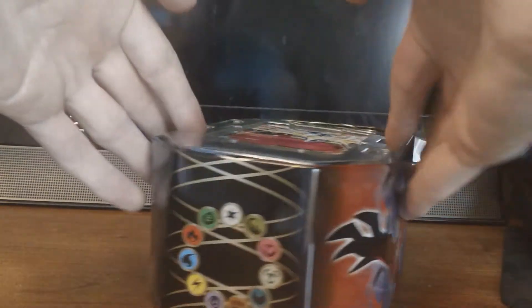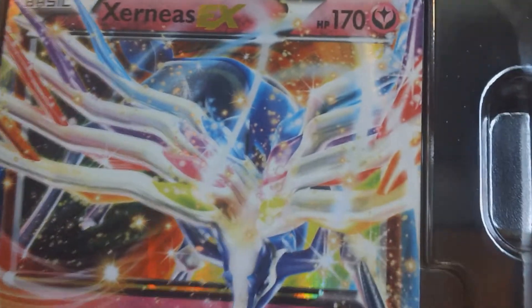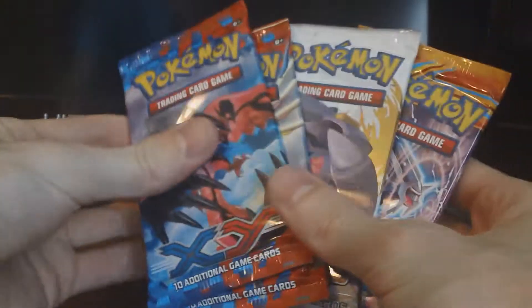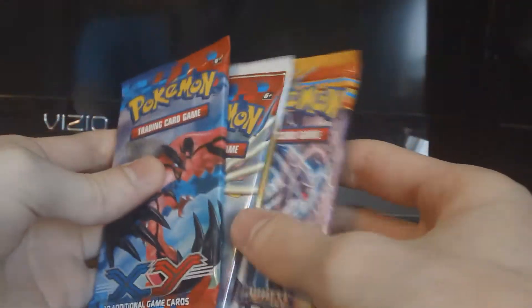Alright, let's get this out of here. There is the Xerneas — it's really cool. I don't really have any use for it but it looks really, really nice. The packs we get are two X and Y, a Legendary Treasures, and a Plasma Blast.